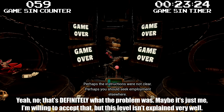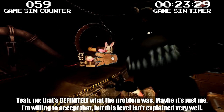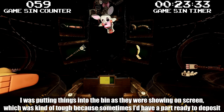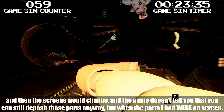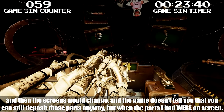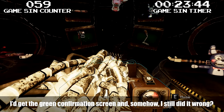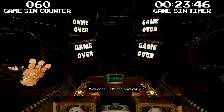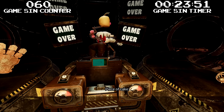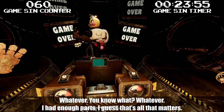Maybe it's just me, but this level isn't explained very well. I was putting things into the bin as they showed on screen, which was tough because sometimes I'd have a part ready to deposit and the screens would change — the game doesn't tell you that you can still deposit those parts anyway. But when the parts I had were on screen, I'd get the green confirmation screen and somehow still did it wrong. Well done — let's see how you did. Piece of cake. How does that look any better? Whatever — I had enough parts, I guess that's all that matters.